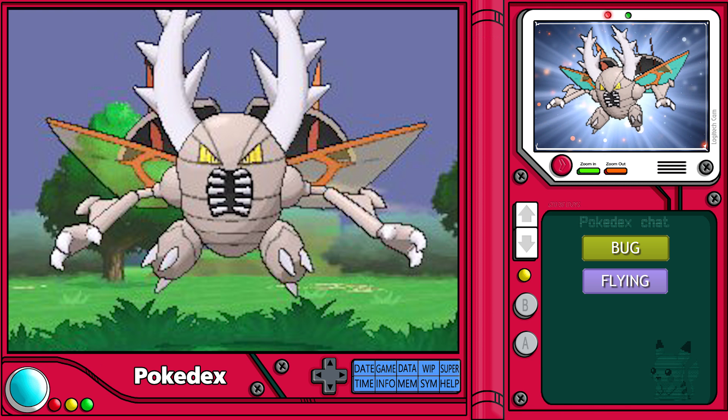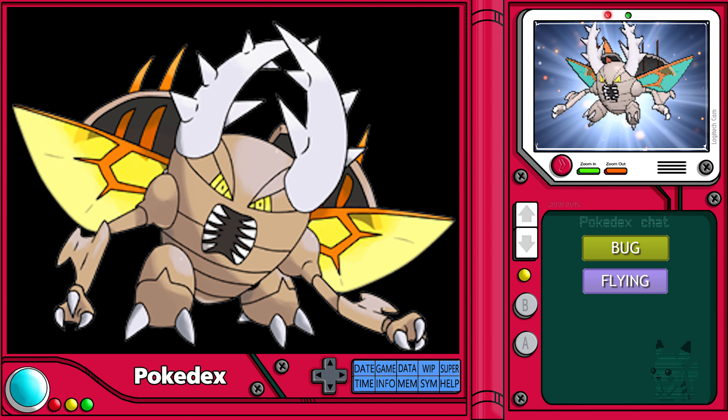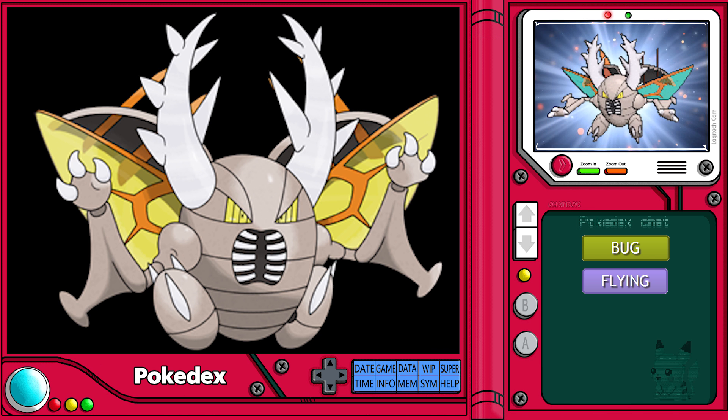As Mega Pinsir, it gains a large pair of clear wings, as well as a set of wing coverings. On each wing covering is a pair of large, thin orange blades. Its arms become longer and more segmented, with triangular extensions on its lower arms.